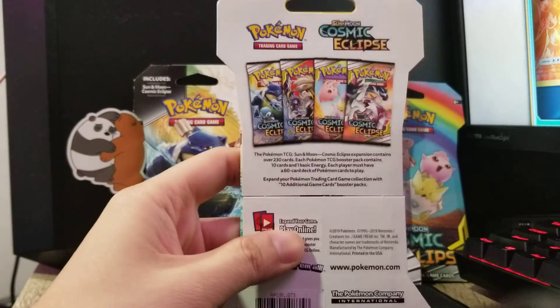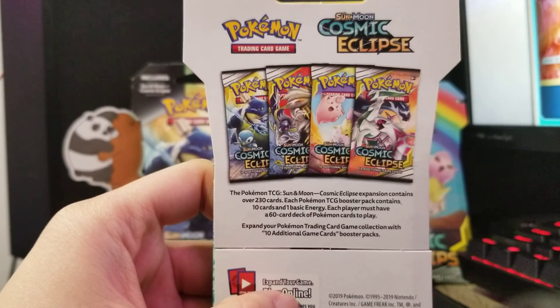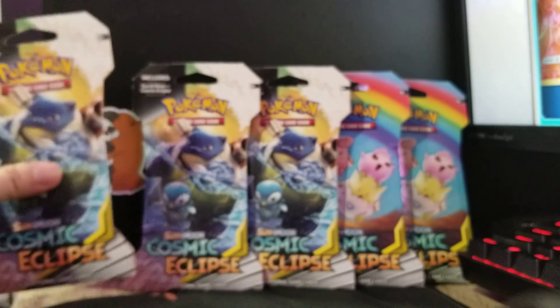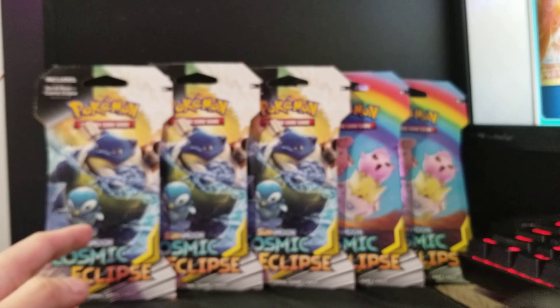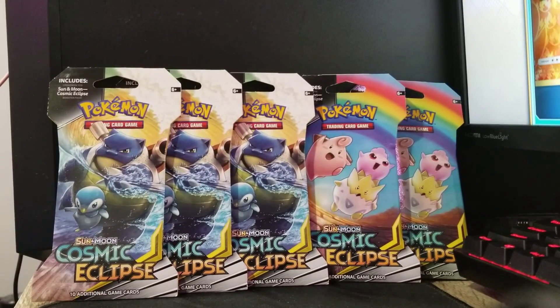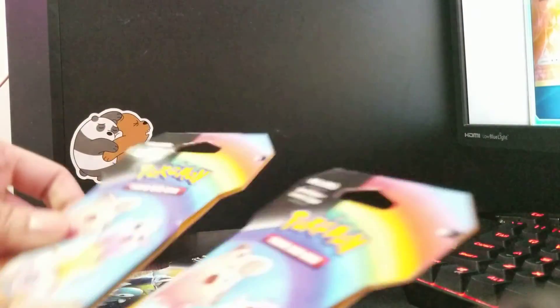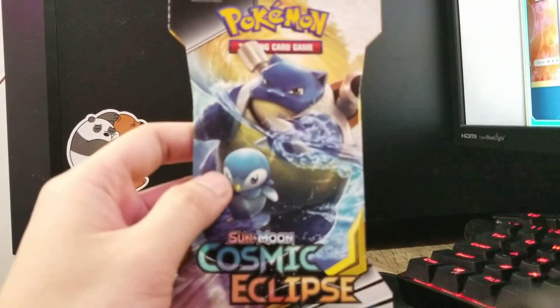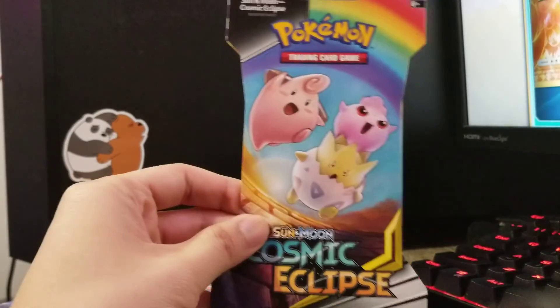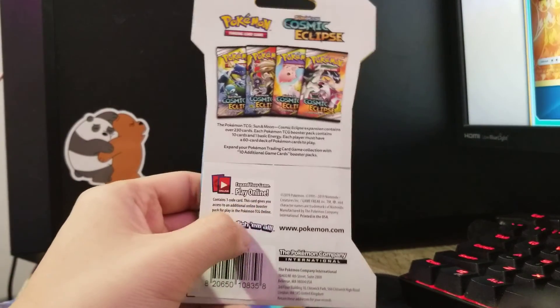These are the artwork for the Cosmic Eclipse. The only ones that I got are Blastoise, Piplup, and the babies. Look at the babies! Let me show the packs — the front is Blastoise and Piplup, and here's the back. That's the front for the babies pack and here is the back as well.